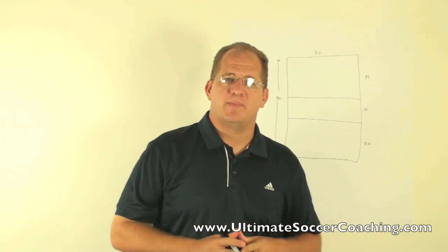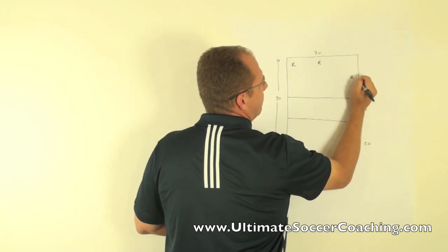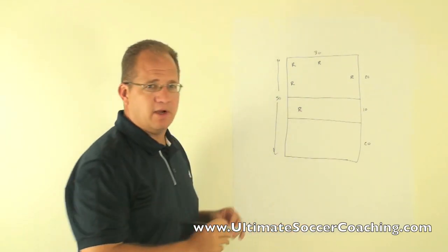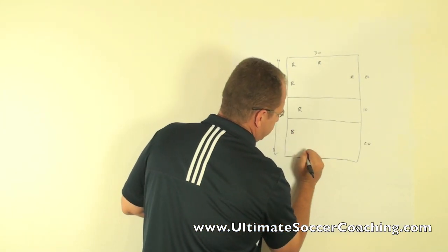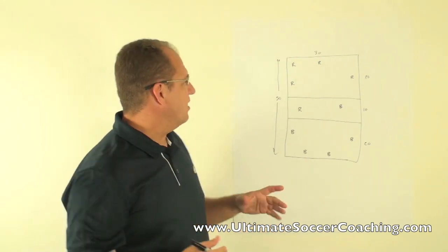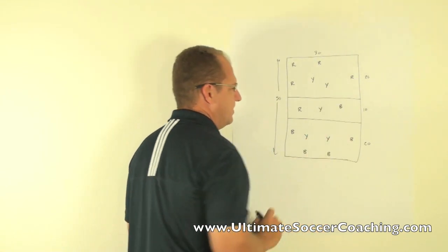You're going to break your team up into three groups of five. We'll start out with the red team — four red players on one side, one red player in the middle zone. Then the blue team — four blue players on the opposite side, one blue player in the middle zone. The last team is yellow, with two yellows in each outer grid and one yellow in the middle grid.